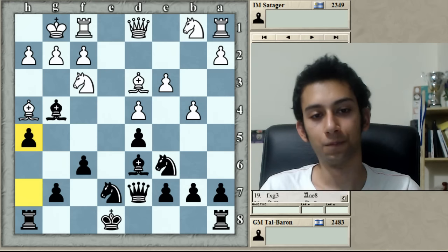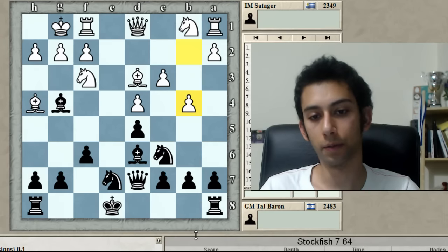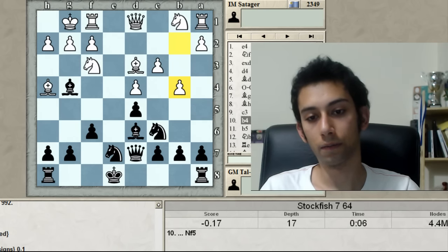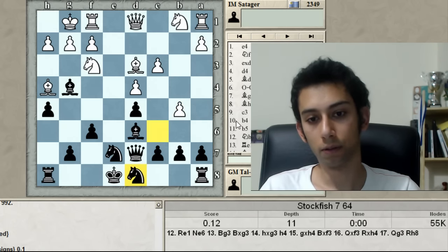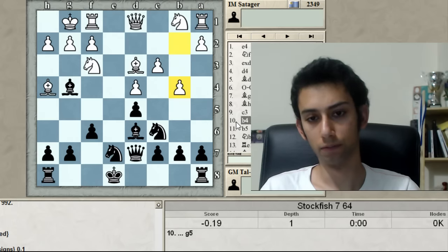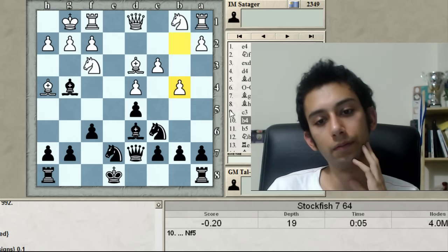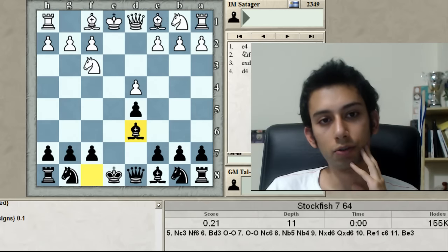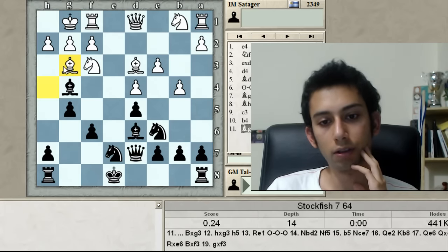Now in the analysis: until here I'm more or less sure I played correctly and black should be better as far as I can tell. G5 immediately — knight f5. I like h5 but it's probably not the most precise. So thinking for a moment — probably g5 is the most educated decision to try to force bishop g3.